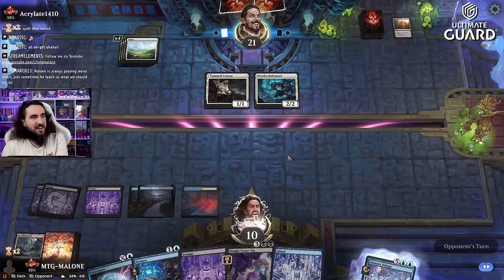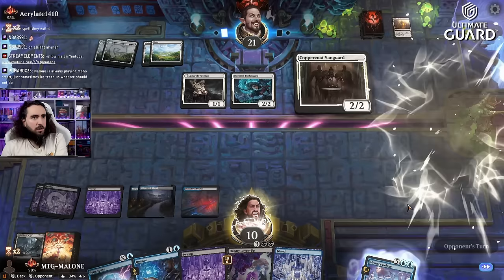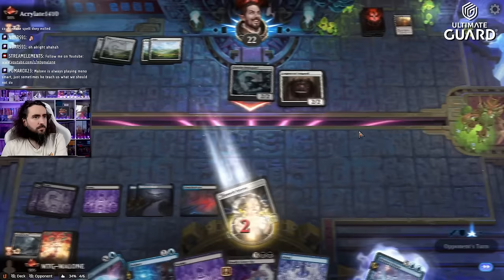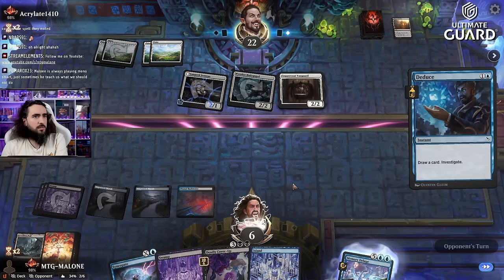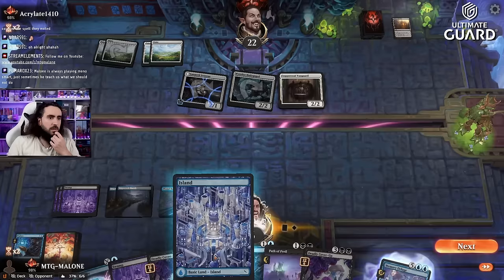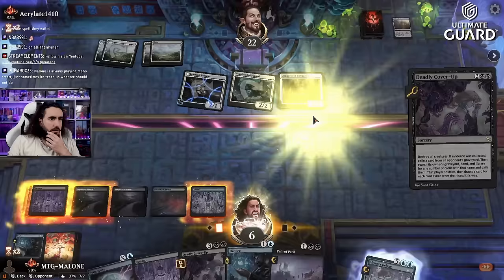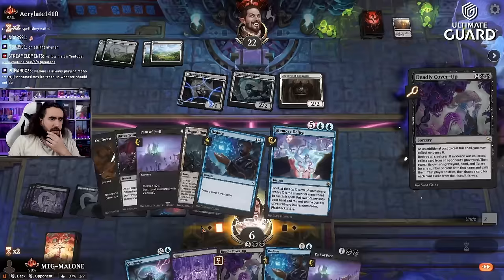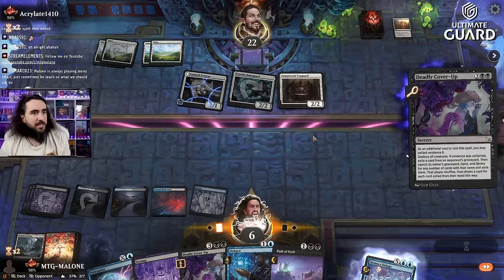I hope we can win before time runs out. Coppercoat Vanguard is a human but this isn't — getting rid of Vanguard is pretty good. They still have something but it doesn't matter too much. Activating here — Path of Peril. This makes it easy. Getting rid of Coppercoat Vanguard — three, three, two, one, six — that is how you do math, my friends.